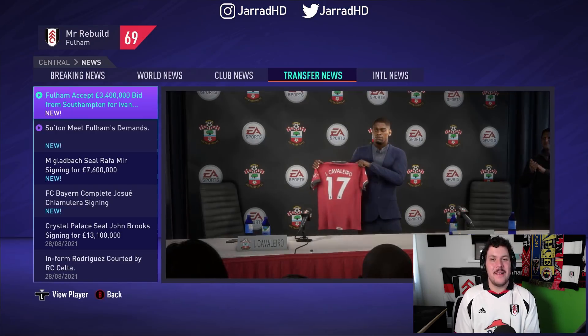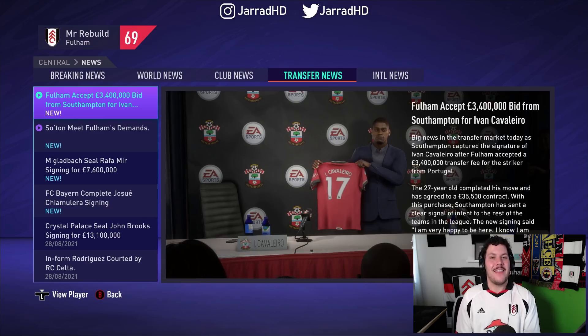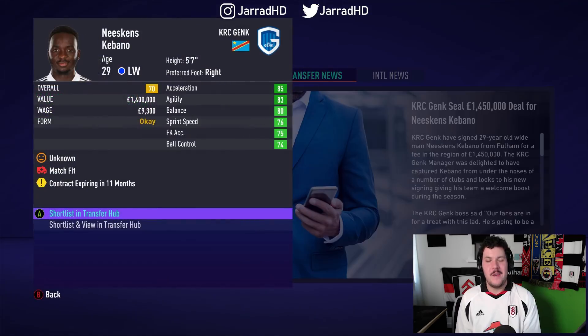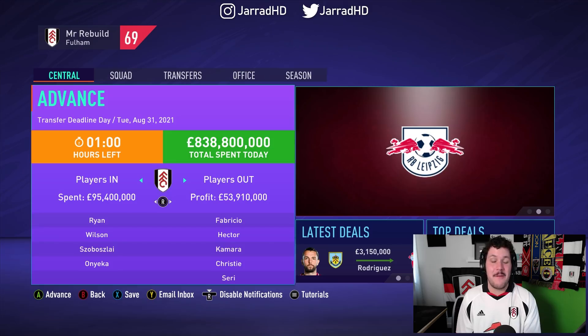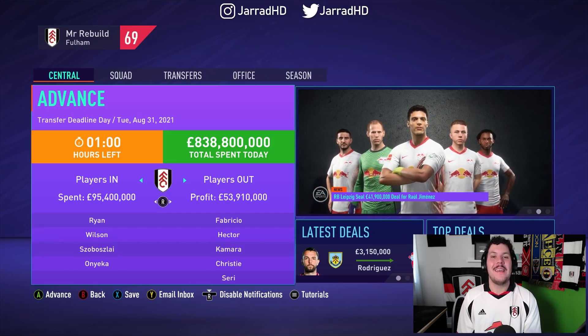This window has been absolutely ridiculous — it has been so busy — but Ivan Cavalero is headed to Southampton on a permanent deal. Anthony Nockart is headed back to France to Strasbourg for £1.9 million. Cabano, the absolute skiller himself, the Congolese winger, is headed to Genk for £1.45 million. Finally, that is the end of the transfer window — that was absolutely chaotic. We have spent so much money, but we've also raised a lot, and this squad has just gone up to the next level.